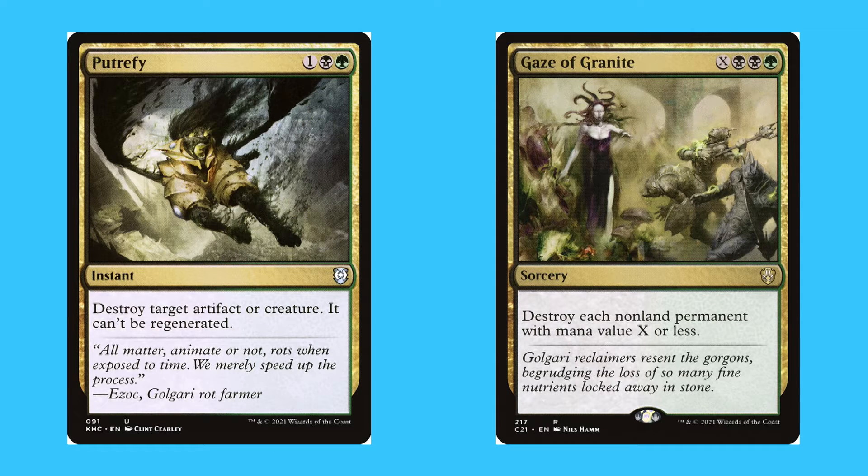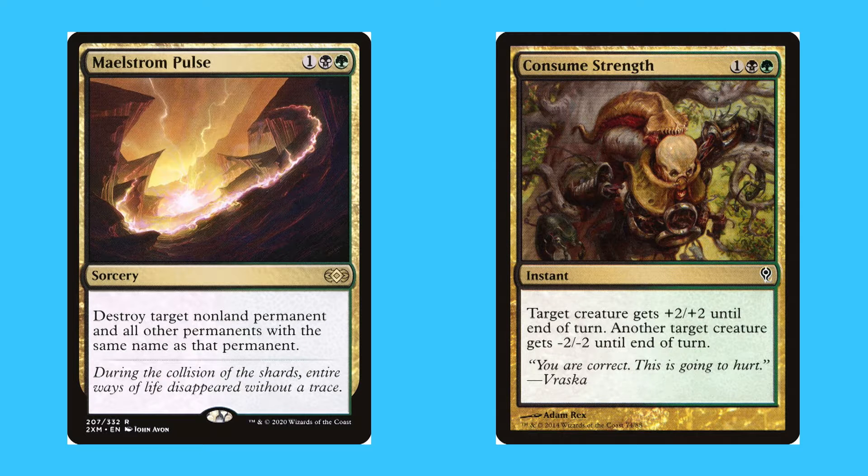The last thing Golgari is known for is permanent destruction — destroying cards that stay on the field such as lands, artifacts, creatures, and enchantments. Purify, for one black and a green, is an uncommon instant — destroy target artifact or creature; it can be regenerated. Gaze of Granite, for X, two black and a green, is a rare sorcery — destroy each non-land permanent with mana value X or less. Honourable mentions: Maelstrom Pulse, for one black and a green, rare sorcery — destroy target non-land permanent and all other permanents with the same name.